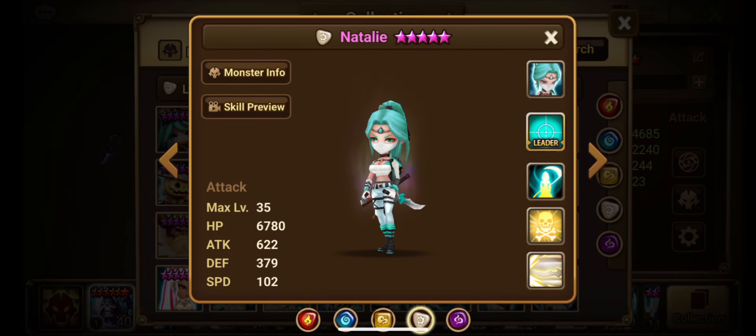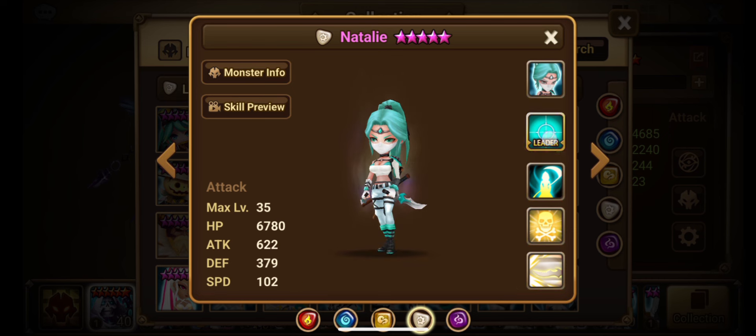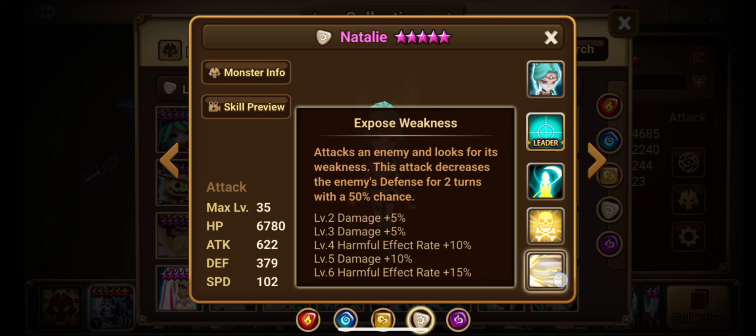The first unit we're going to be taking a look at is Natalie, the Light Assassin. She has a universal accuracy lead where she increases the accuracy of ally monsters by 30% anywhere you go — hence universal. She has pretty decent stats; 102 base speed is really what we're looking at. Skill 1 is called Exposed Weakness — attacks an enemy and looks for its weakness. This attack decreases the enemy's defense for two turns with a 50% chance.